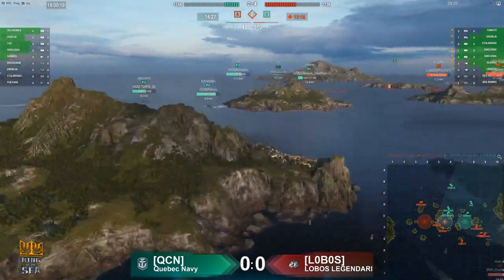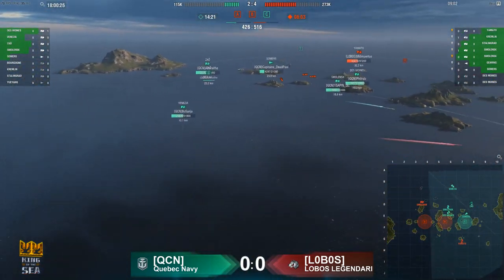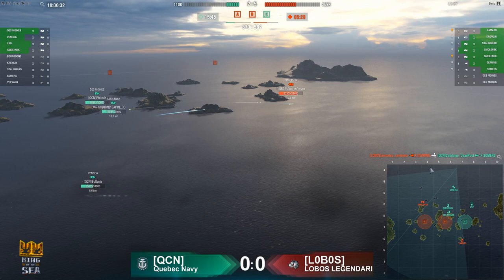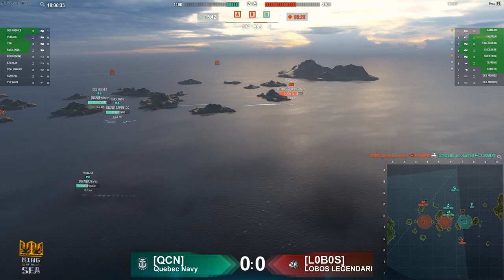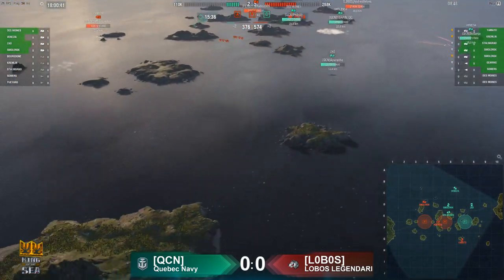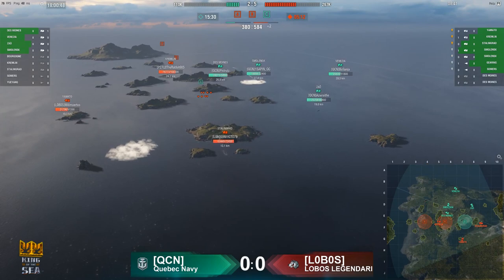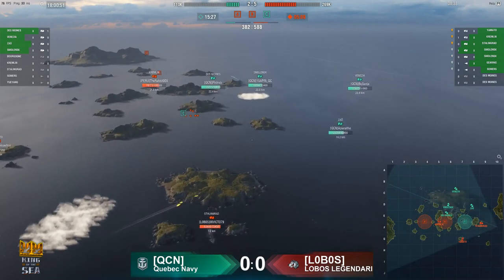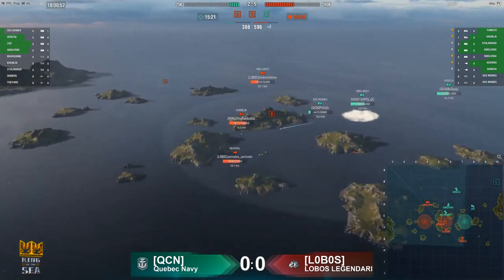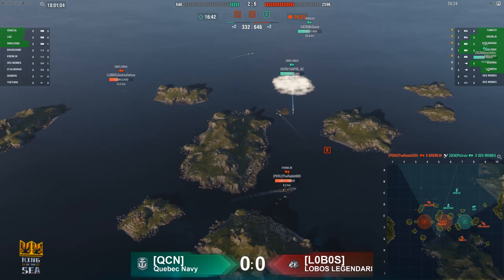Lobos appears to be taking the B cap as the Des Moines is completely focused on the Smolensk pushing through. The Venezia has given too much ground, giving up any chance of a good position. A blind torp from the Gearing actually catches the Somers — that is the last destroyer of QCN down. QCN is now in a lot of trouble, down 200 points and plenty of ships. The Des Moines gets slapped by the Kremlin, unable to get off the island in time. The radar goes up but it won't be enough — the Des Moines goes down as well, very quickly.